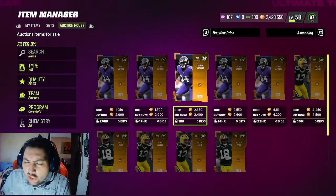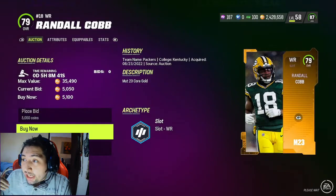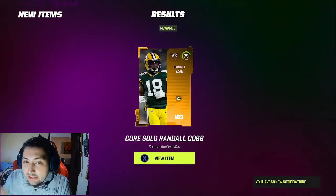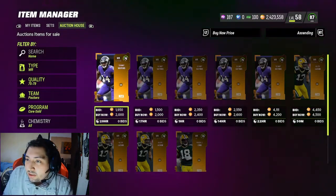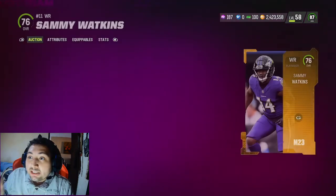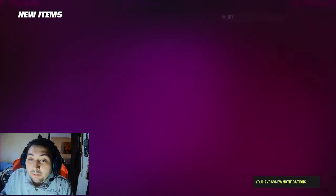Go to mut.gg, look at the list of all the cards, and just buy them out. For example, there's a good chance Randall Cobb is going to be in the set — he's going for 5k right now, so I'm going to grab him to complete the set cheaper later. Sammy Watkins is going for roughly 2k right now; if he's in the set he could go for 7k or 8k, so it's not too bad to pick up a couple of him.